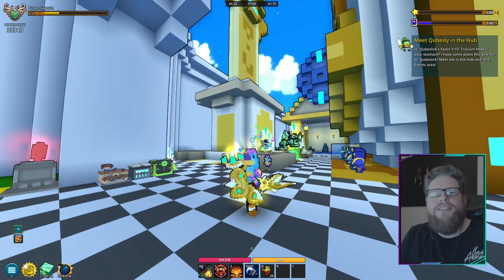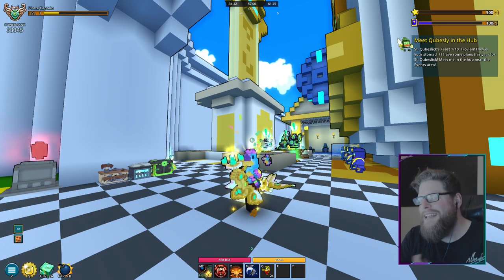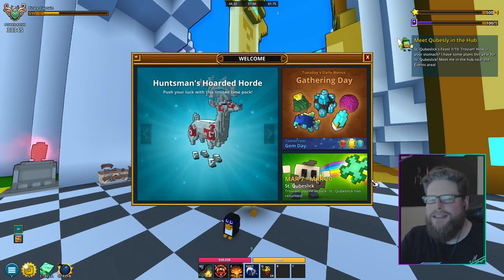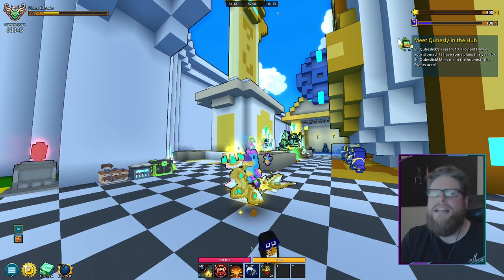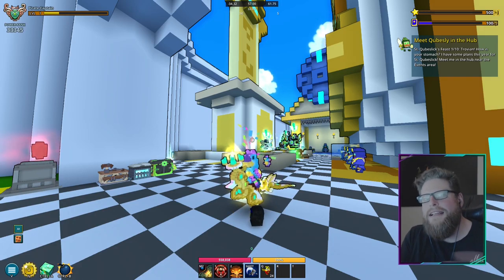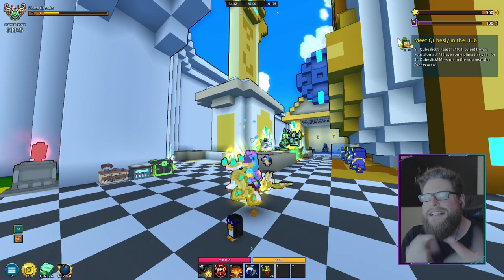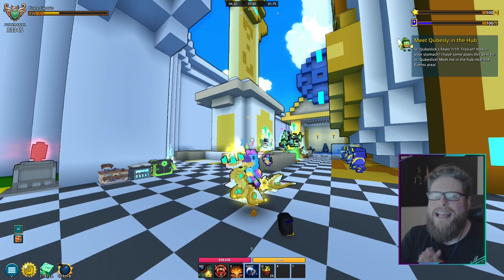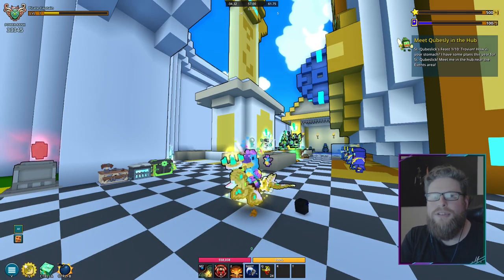Hello guys, welcome back with another video. This time we are guiding you through the St. Cubesly event, also known as the St. Patrick's Day event. For the next 14 days, from today to the 20th of March, we are going to have this in-game Cubesly Day event. It's sort of important, and I'll explain why on Trovasaurus, which is linked in the description.